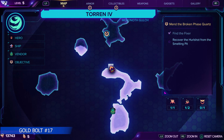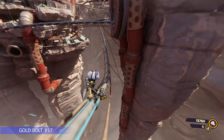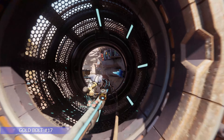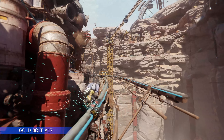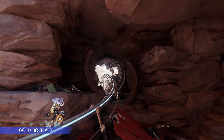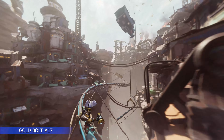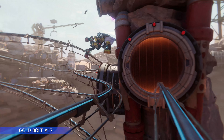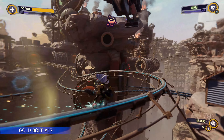At the end of this area there's a rail section. What you're looking for is a yellow rift you can pull yourself into by hitting L1. Just keep riding the rail and be prepared to hit L1 once you see the rift — it's easy to see, but you don't have all day. Hit L1 right there and it'll take you on a new section of rail where you can get the gold bolt.